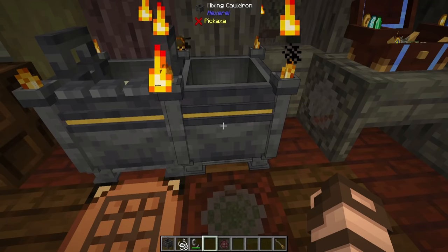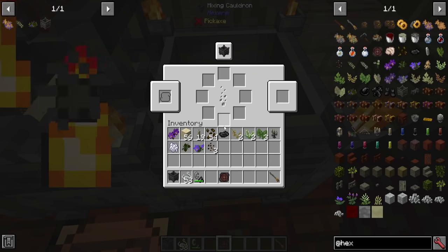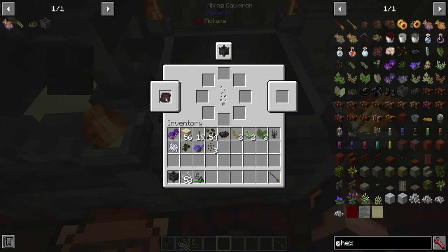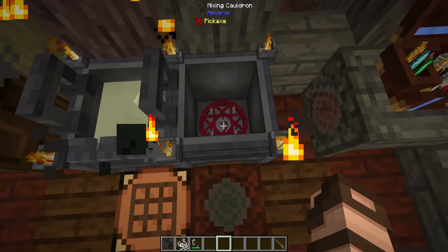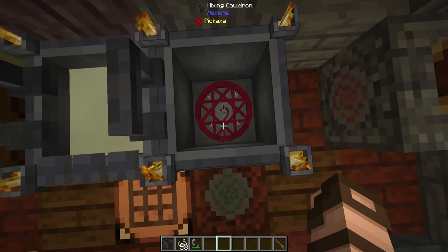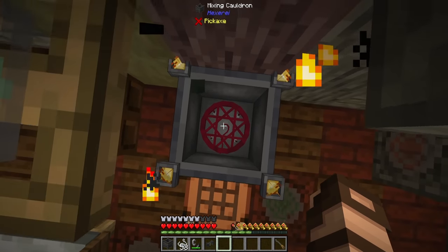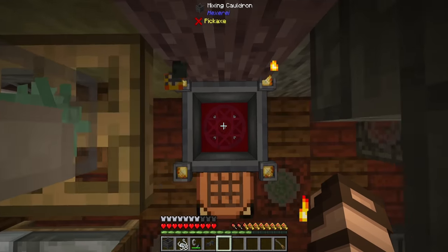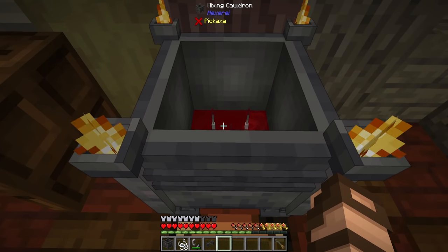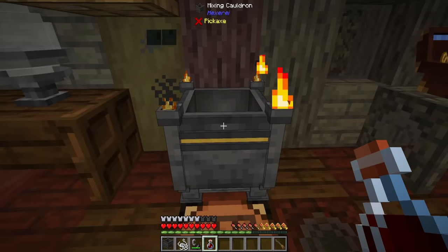If you put the blood sigil into a mixing cauldron by right-clicking, you can see there is a symbol that seems to match — this is what that is for. Open it up and you now have this little sigil on top of it. Be careful, it's going to hurt when you land. Jump in and make sure you've got plenty of health because it will hurt a little bit when you find the center. There's one, two, and three — and you have currently sacrificed enough to get yourself a bottle of blood. And that is how you get it.